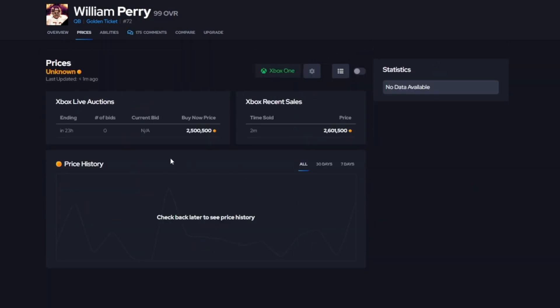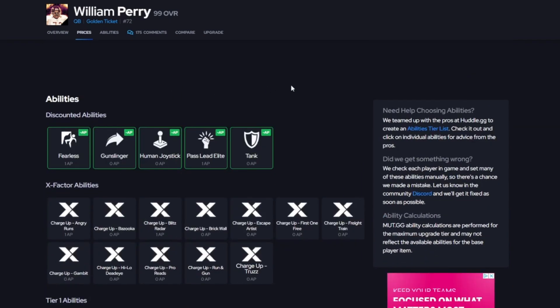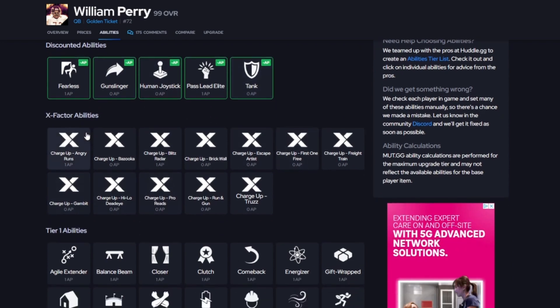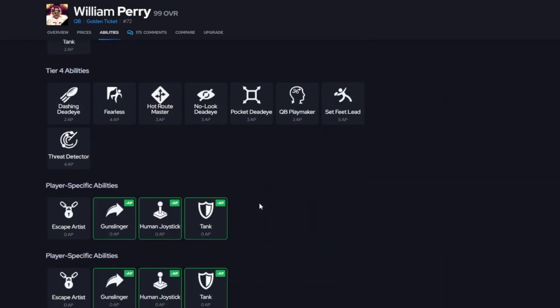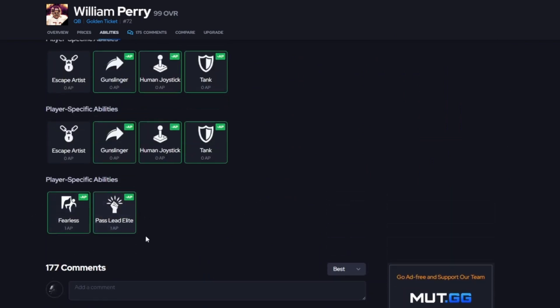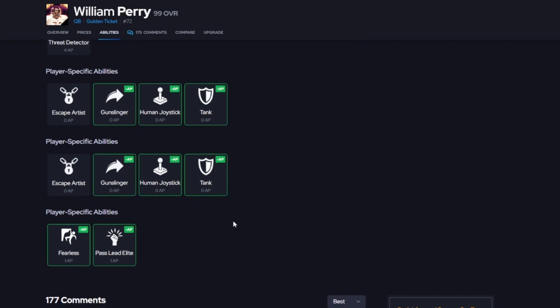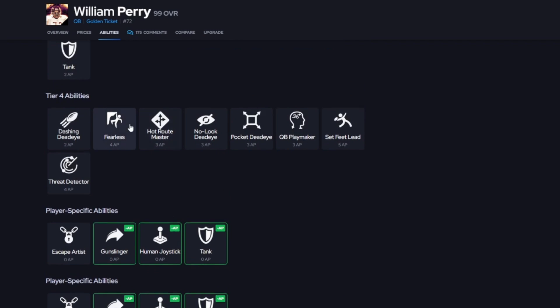William Perry sold for about 2.6 million but will probably be cheaper. His discounted abilities include Fearless (1 AP), Gunslinger (0 AP), Human Joystick (0 AP), Pass Lead Elite (1 AP), and Tank (0 AP). His X-factor abilities include Angry Runs, Bazooka, Blitz Radar, Brick Wall, Escape Artist, First One Free, Freight Train, Gambit, High-Low, Dead Eye, Pro Reads, Running Gun, and Truths — several starting active.